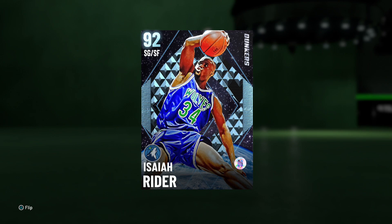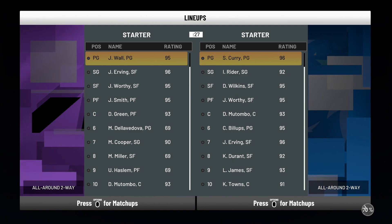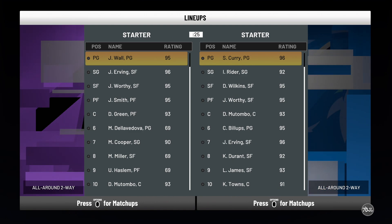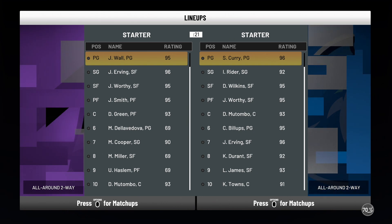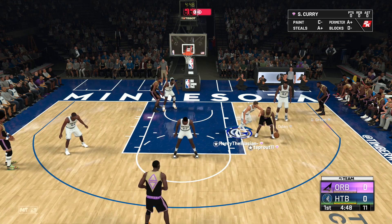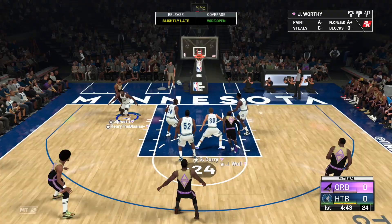He can hold the Clamps badge, so I recommend putting that on him if you buy this card. He cannot hold Range Extender or Flexible Release, which is an issue for shoot-first players — but Isaiah Rider is a dunk-first, talk-later card. Let's hop into a game and see what he's all about. Our matchup today: the opponent has Pink Diamond John Wall, Dr. J, James Worthy, Josh Smith, and Draymond Green. This guy means business.